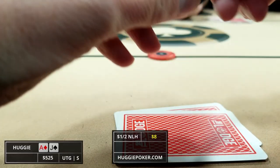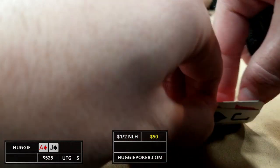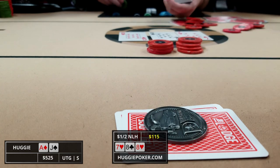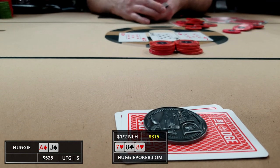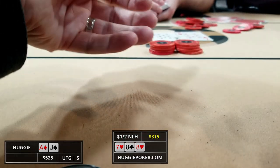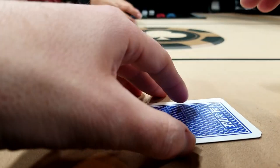About 25 minutes later we straddle under the gun again and pick up ace-jack offsuit. There are three limpers, the small blind folds, and the big blind calls. I raise to 30 and just the initial limper in mid-position calls, so we're heads up to a flop of 7-8-8. I c-bet for 40 and the limper raises to 200. This player's been playing a pretty weird game and I think he could be making a play, but I'd rather find a better spot. I fold and our opponent shows he hit the flop with a seven — an interesting raise since I don't imagine better hands are folding.